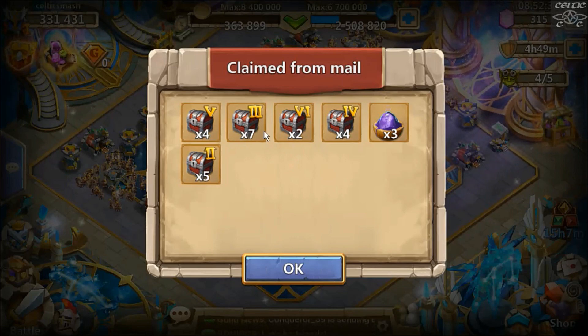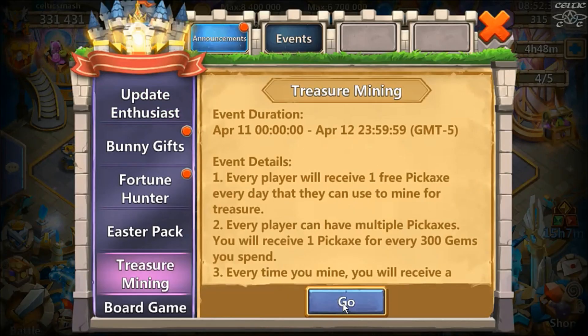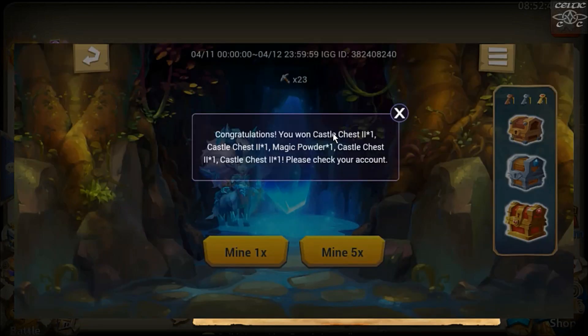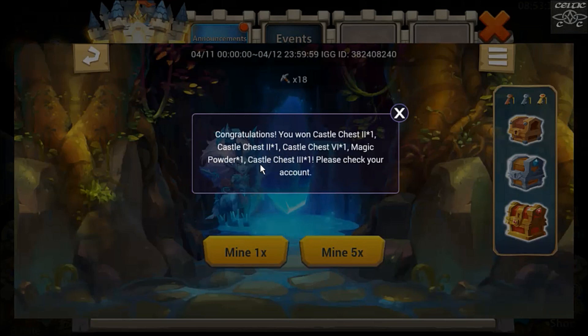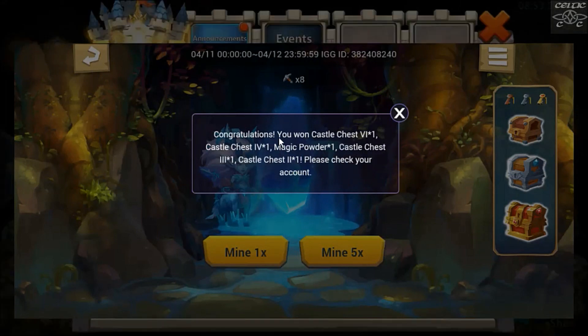Four castle chest fives which is nice, two castle chest sixes. This will be the last lot for the mining, then I'll go back to the mailbox, collect everything, open the chests, come back into the event and open up the gold, silver and bronze chests on the treasure mining and see what I get - there's an event legend card in there. Two twos - that won't be good, there's a lot of twos. At least got a six. Castle chest three, three, two, four and a couple of magic powders. Six, four, three and two, another magic powder, four, two twos and more magic powders.